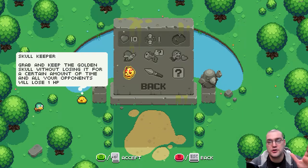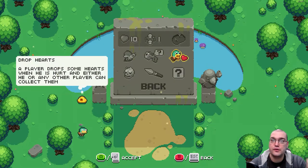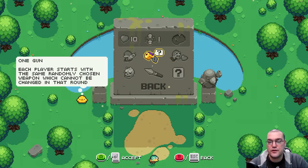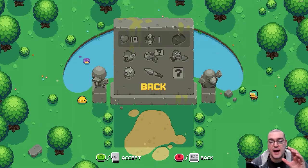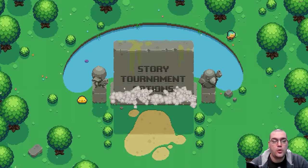Skull Keepers: the longer you hold onto the skull, you actually damage everybody else who's not holding it. Heart mode's neat — if you get hit, your heart goes flying out of you, and the other person can retrieve it or you can retrieve it, so you're going to be in a mad dash for health. One Gun gives you a single gun that's all you get. And then Deathmatch is just your typical deathmatch. So if you get the opportunity to play this with another person, the value for this title really goes up quite a bit.